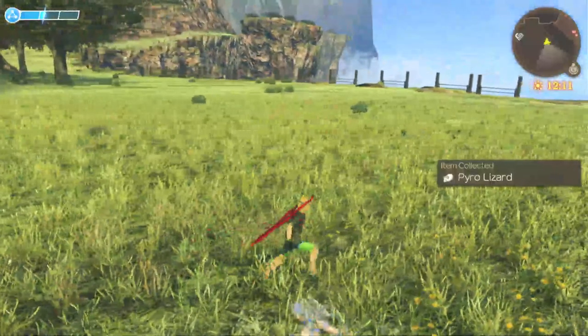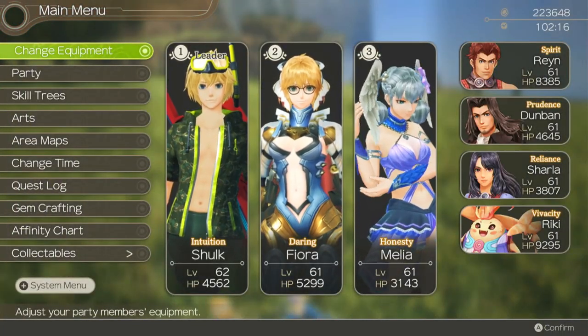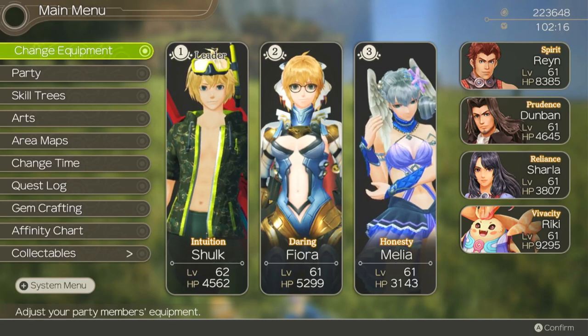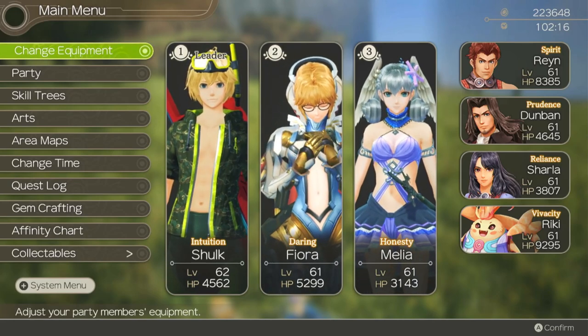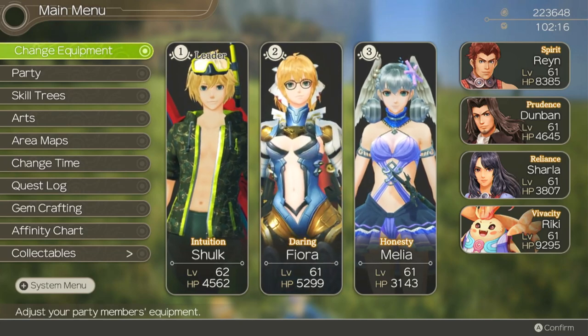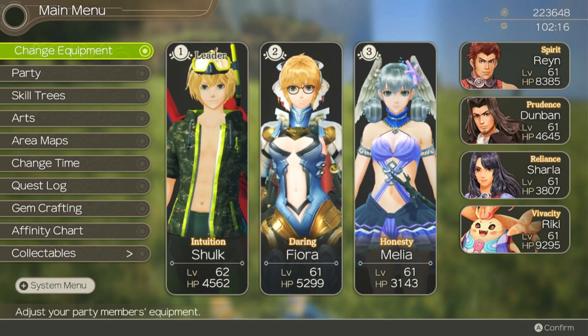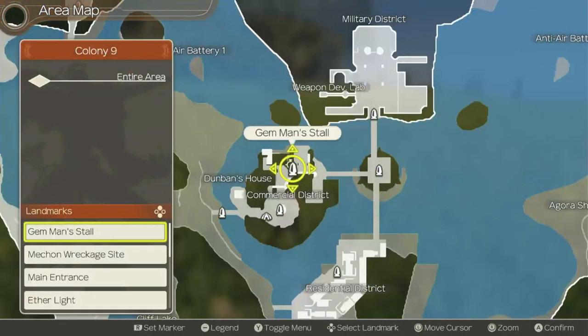Now that that's dealt with, and we have most things to level four, let's go recruit a whole bunch of people. A whole bunch of people. First up, we get a good old triple dipple in Colony 9. So let's go there.